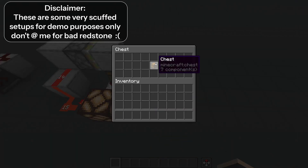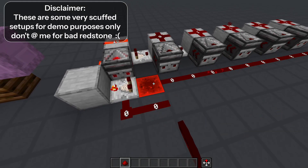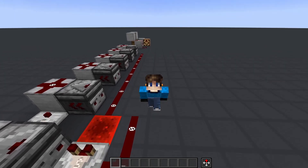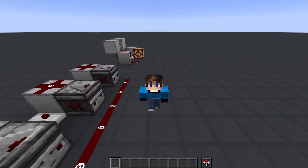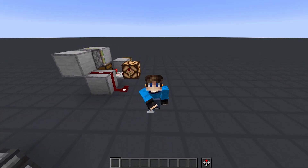There are a couple of other niche quirks of comparators that people exploit, namely comparator update detectors and instant comparator lines. But for a beginner, I don't think these are worth discussing in this video. If you are interested, I will link some videos in the description that cover them, and I do recommend checking them out.